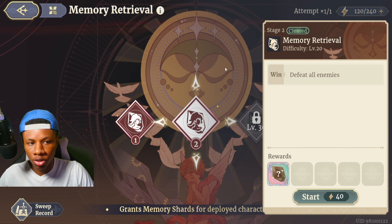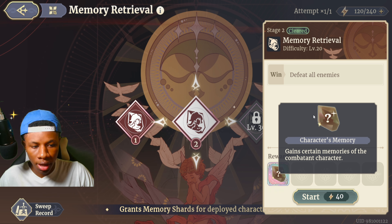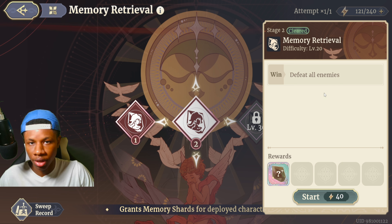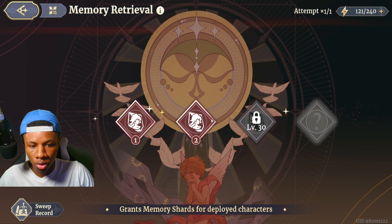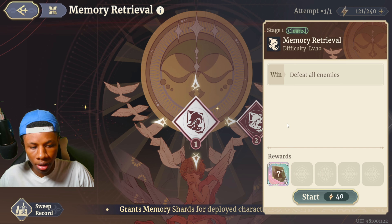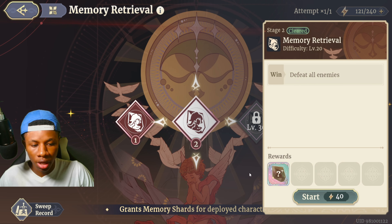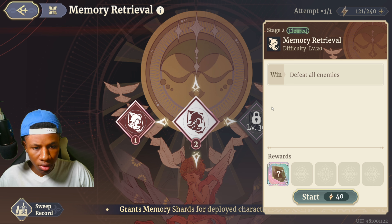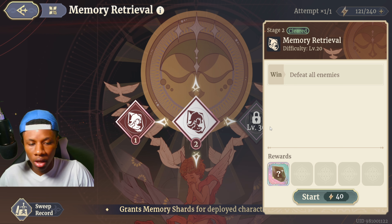Once you progress through the story you'll unlock this feature. You can literally get shards here, which is really good for free-to-play players. You can attempt this once per day and the more stages you clear the more shards you get — for stage one you get four, stage five you get five, and stage three you get six. The more stages you complete, the more shards you can get daily.